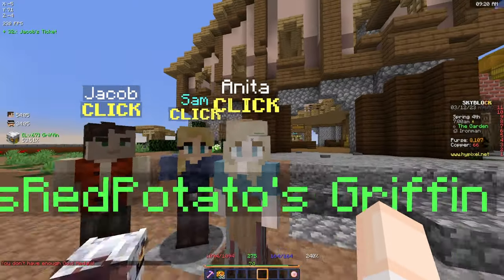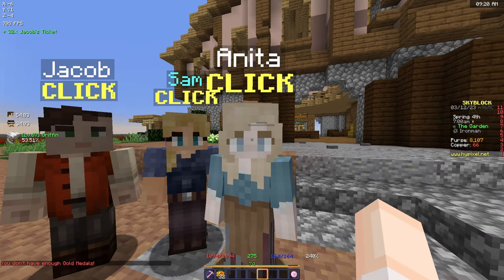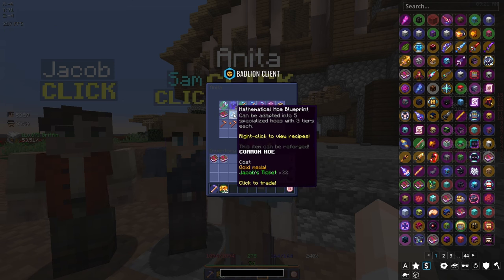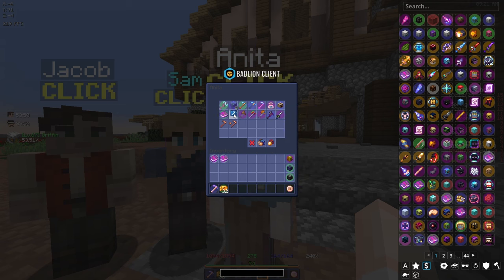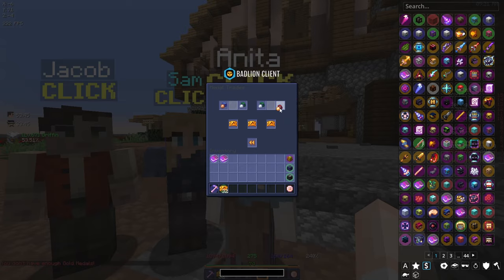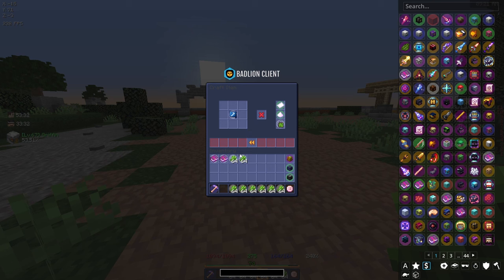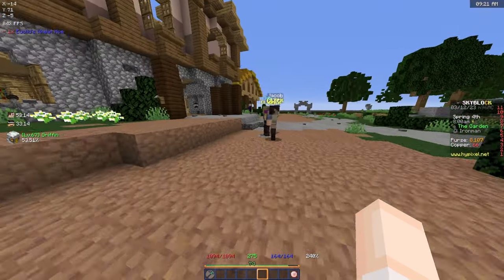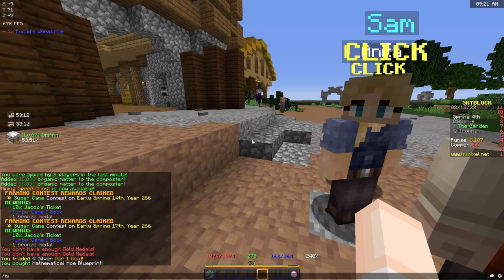I think it's time to actually buy another hoe blueprint and turn it into a sugarcane hoe so I can start grinding some money and potentially do some dungeon runs. Let's purchase it - I need to convert my medals first - boom, and then boom. Beautiful! That should be eight stacks of sugarcane. There it is - sugarcane hoe, boom! That's our fourth tool.